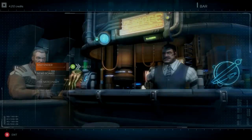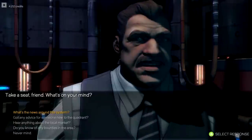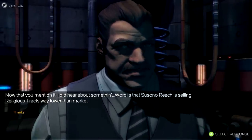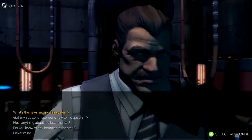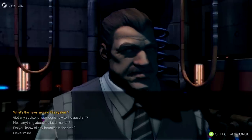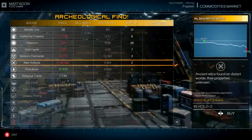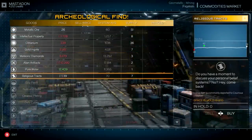Why don't we visit the bar? Let's talk with the bartender and see if he knows anything about the local market. He says religious tracts are really cheap here. If we go to the commodities market, religious tracts are way under the normal price, but they're not really worth a whole lot. It's not really worth our time.